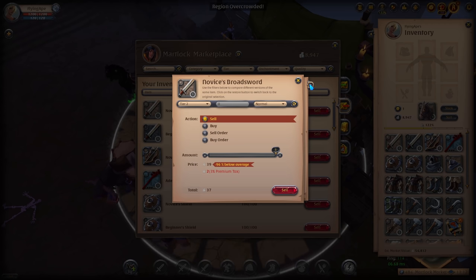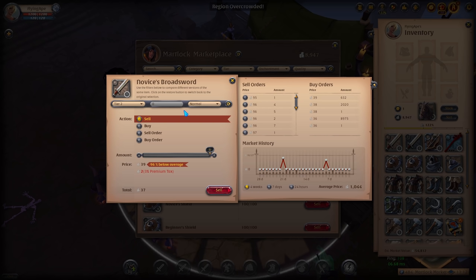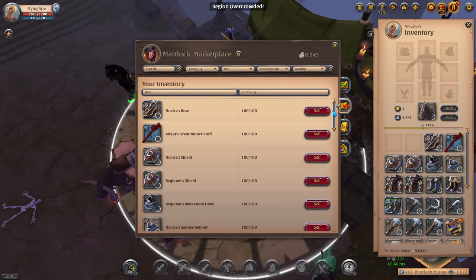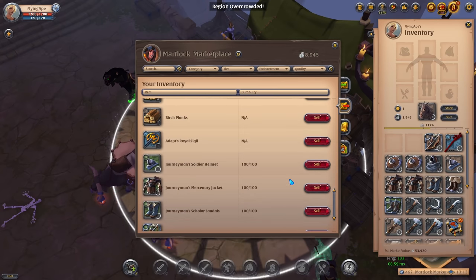If you click on the little arrow you can see why that happens: if you have 'sell' activated you will sell it to the highest buy order, whereas if you put it up as a sell order it will appear in the list and people will be able to buy it from you. What I personally like to do is click on sell order, go a couple silver lower than the lowest listing, and then create the sell order. That's what I'm going to do for everything except the Adept's Royal Sigil.